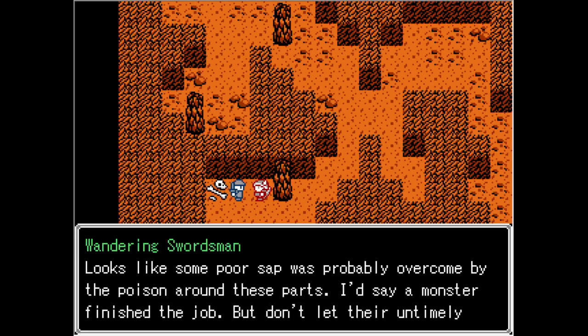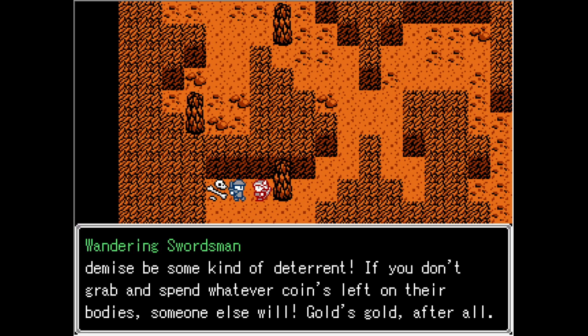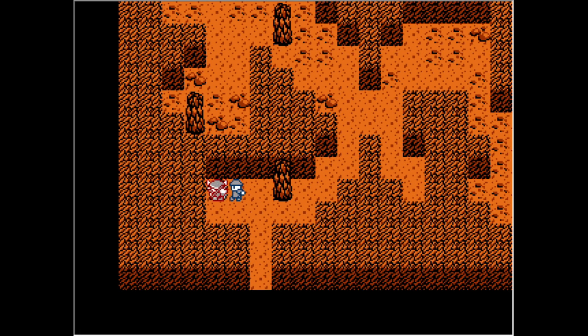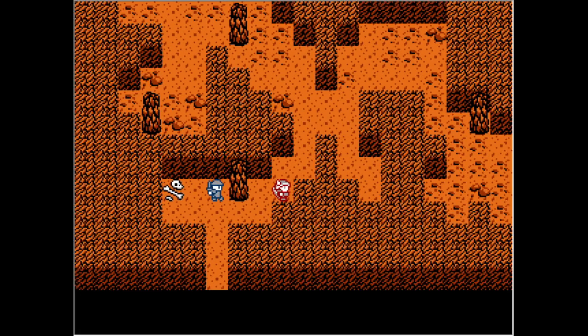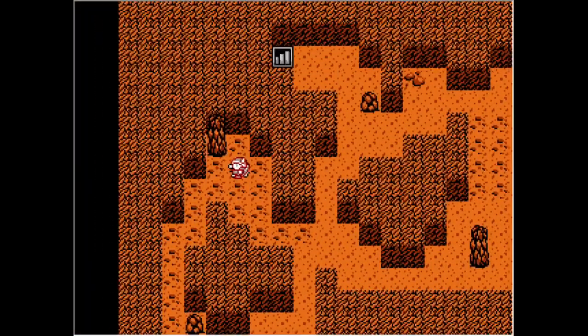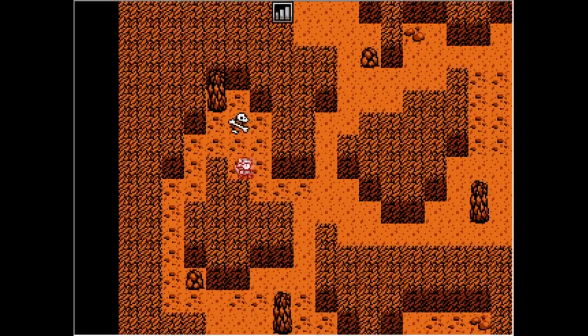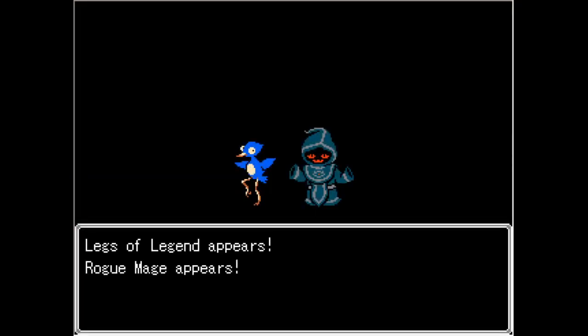It looks like some poor sap was probably overcome by the poison around these parts. A monster probably finished the job. 'But don't let their untimely demise be a deterrent — if you don't grab and spend whatever coins are left on their bodies, someone else will. Gold's gold after all.' That's kind of harsh, but okay. 42 gold. There's another person — 80 gold. I'm liking this. I haven't gotten into a battle yet, but I've just jinxed myself.